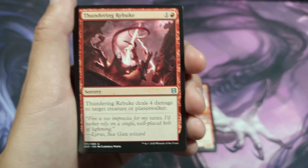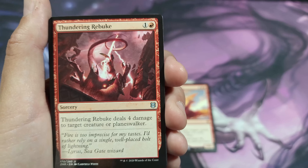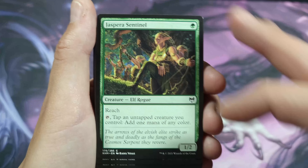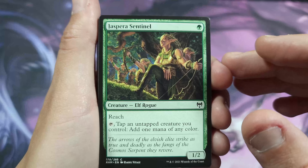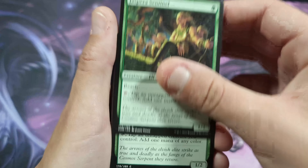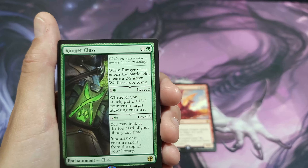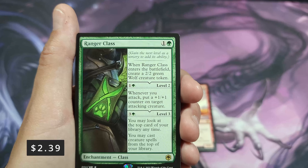Hexproof only prevents opponents from targeting it, so you can still stack those counters yourself. Thunder Rebuke deals four damage to target creature or planeswalker — stack a couple of those plus one plus one counters on Goldspan Dragon, hit it with the spell, get more mana. This is a very mana-intensive strategy. You've also got Reach — tap an untapped creature you control, add one mana of any color. This deck is all about pumping mana out like there is no tomorrow.